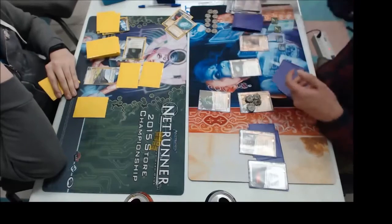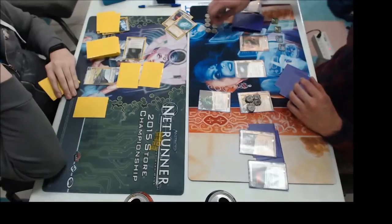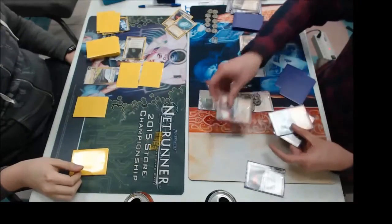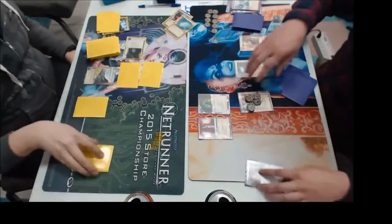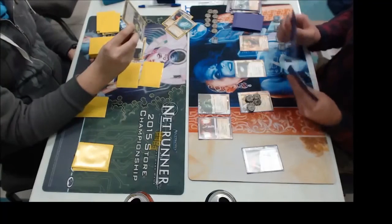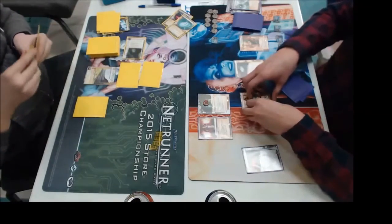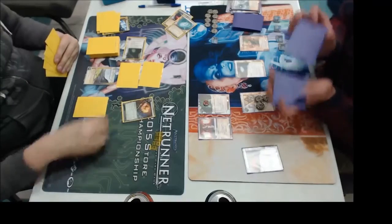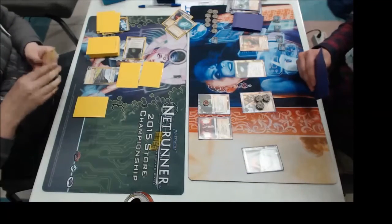He's got Always Be Running off the Street Peddler, got rid of a Fort and something else. So Always Be Running is out. And during his turn he trashes the other one and installs Turntable. Not what you want to see. This is definitely a big swing, because he's looking to get rid of that Breaking News. He accesses a card off of R&D — I think that's the 24-7. He knows the game plan. He gets a counter on Medium, so R&D is looking pretty porous. But Medium counters really don't do much when you can only steal one agenda a turn. He did not clear his tag at the end of his turn, but I realized he had one tag, and you need two tags to play Scorched Earth, so I pulled that back.